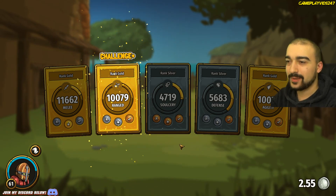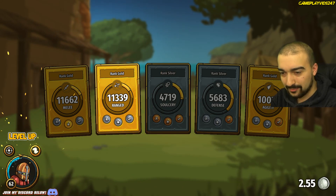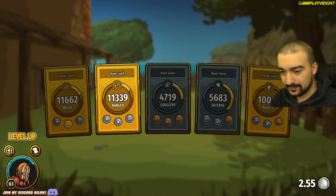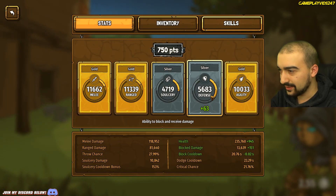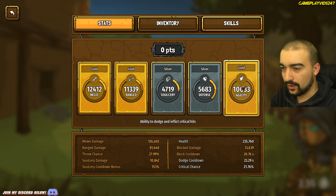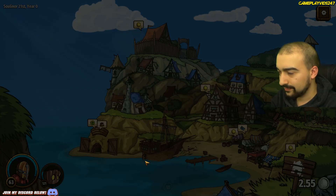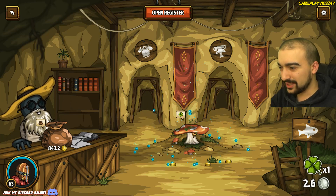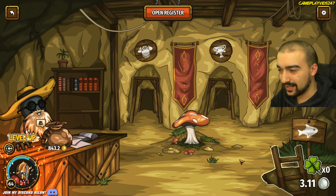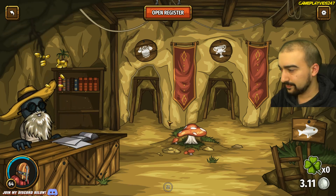Rank gold, guys! How much experience did we actually just milk? Considerable amount there — wow. I'm about to level up again. Level up — another level up, fantastic! Let's dump that all into melee. 750 points, everyone — let's go all into melee. 12,412 melee. New skills available — increased range damage of counter. Definitely — I want more range damage on the counter there. We have seven clovers now to invest. All these clovers were just dumping into this mushroom — more experience, another level up. Going to go more into melee. 12,796 now.